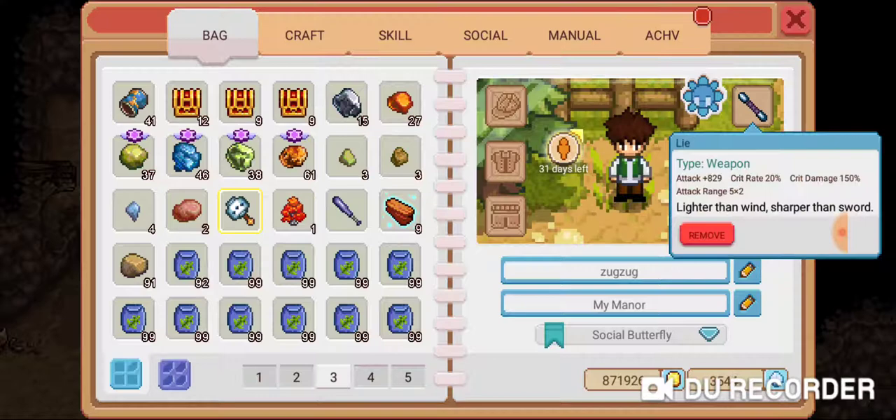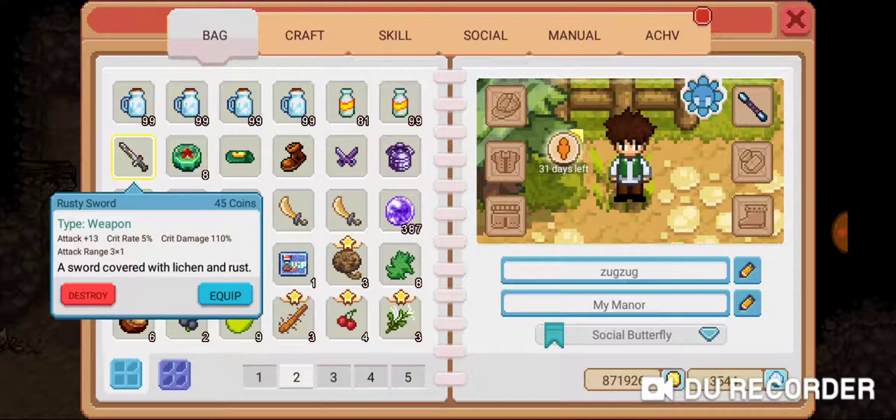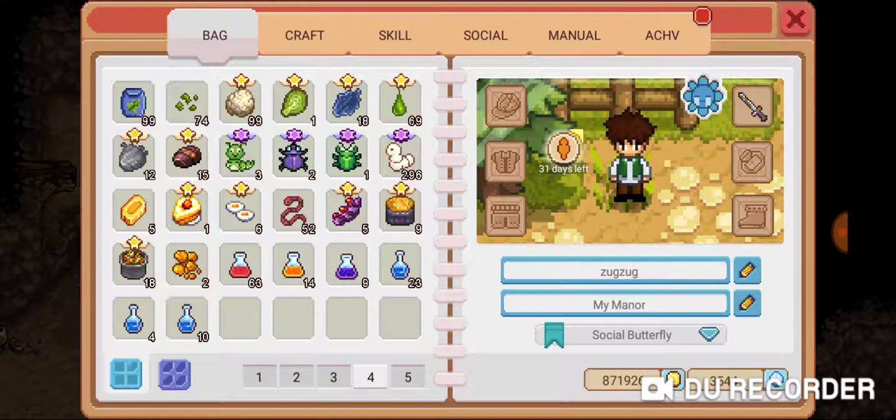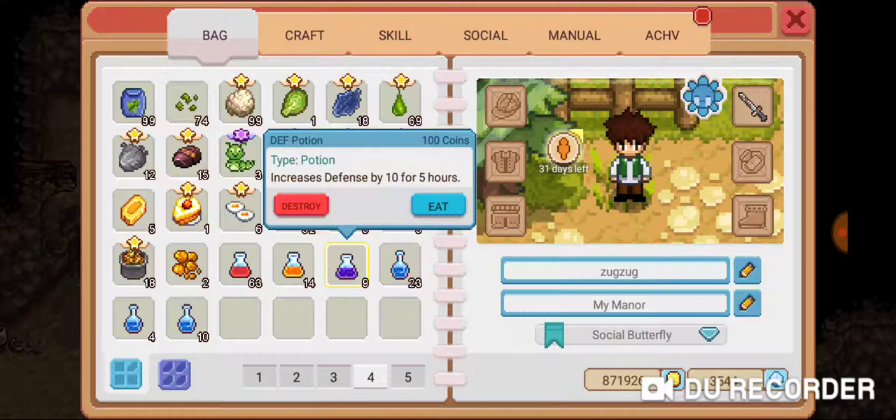With that being said, I'm not going to be using a wooden sword. I did happen to find a rusty sword, so this attack is actually 13 versus 11, so we're going to be using that. We're going to be giving this boss a tetanus. We're going to be using a defense potion and have our life potion ready as well.